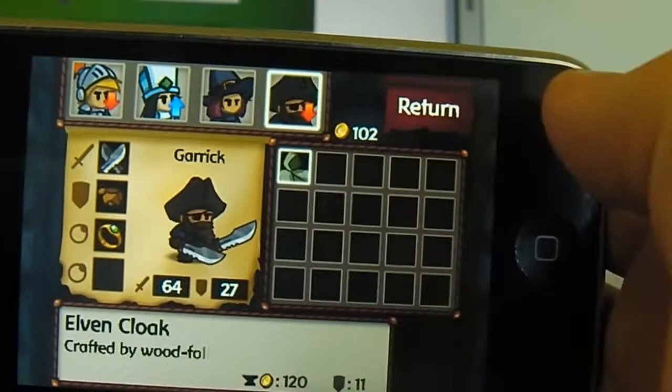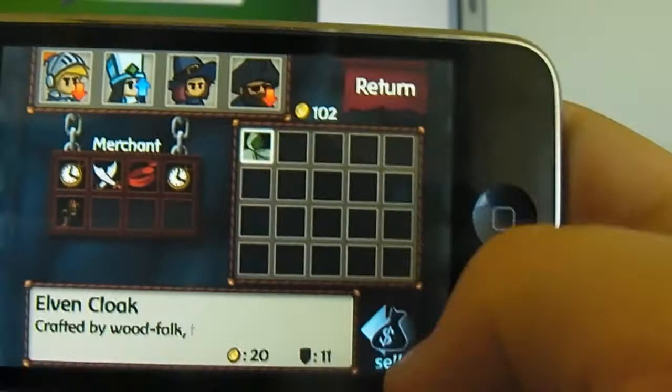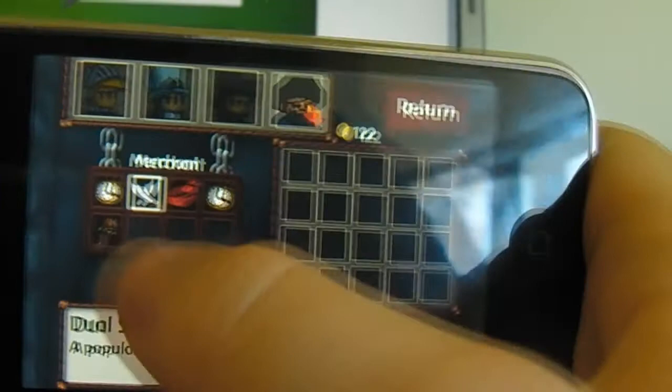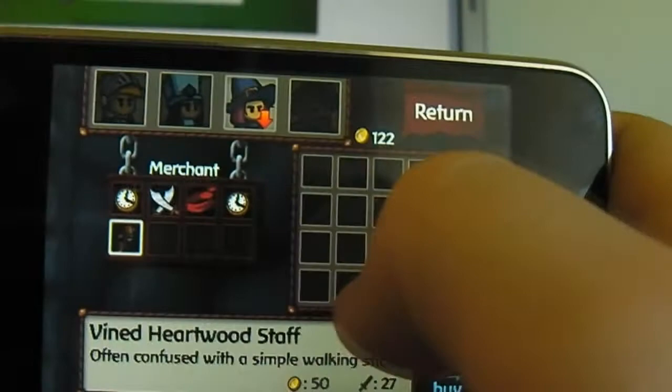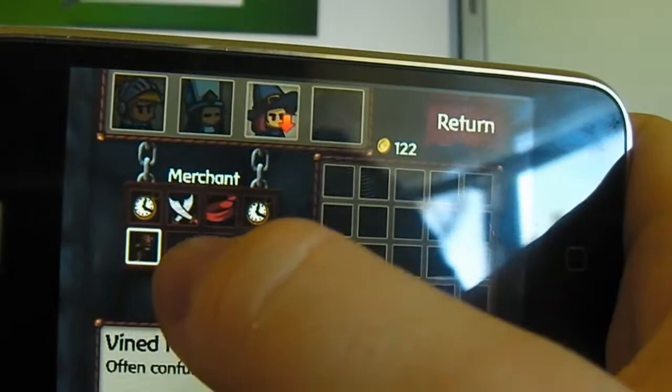If I go into the Merchant, I can sell this item — I don't need it, so I will sell it. Get 20 more gold. I've got 122 gold there. This is what the Merchant has up for sale at the moment. You can click on an item and it'll give you the description. When you select something that specifically relates to a character, it will highlight that character. The down arrow means it will decrease the attack compared to the weapon it currently has, because I have an upgraded version of the Vined Heartwood Staff.